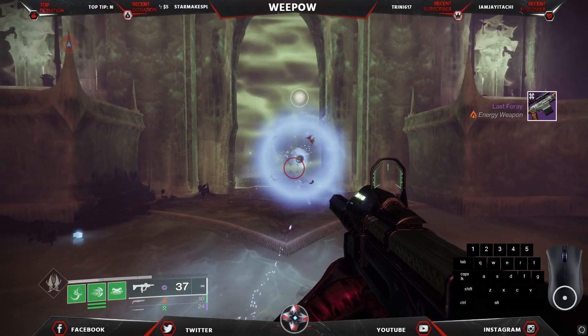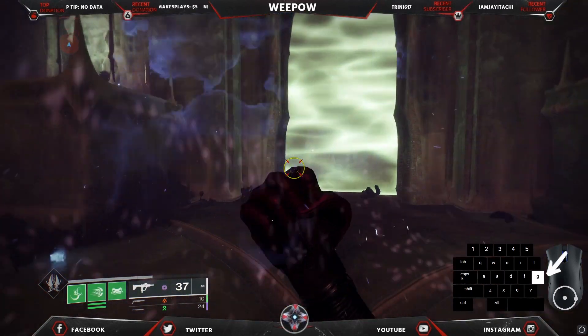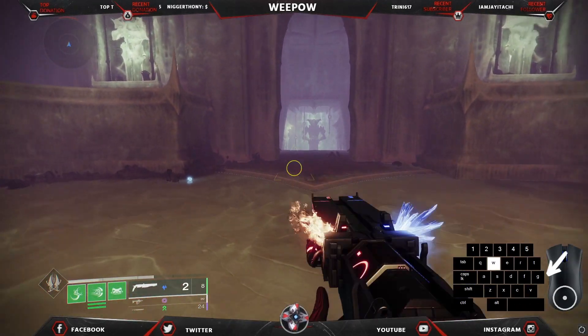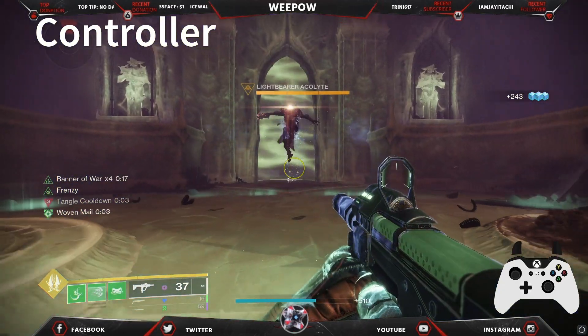In order to crush the ghost you need to do a finisher move. Here on mouse and keyboard I press the G button — and there you go, he's no more, he's defeated. Now here we are on controller.